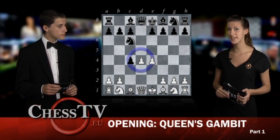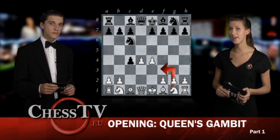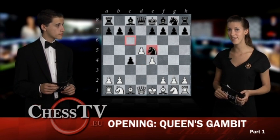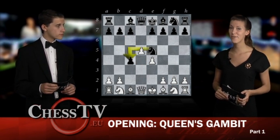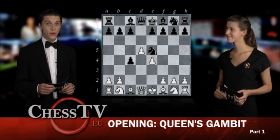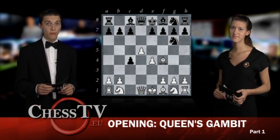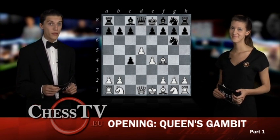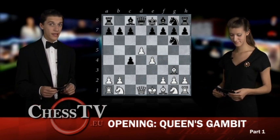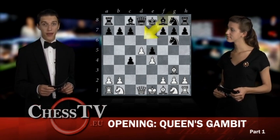White is now forced to protect the D4 pawn, either by playing the stable Nf3 or the aggressive D5. After D5 follows Nse5, protecting the C4 pawn and therefore forcing White to threaten the knight once again. If White does this by playing bishop to F4, Black answers by playing Ng6 in turn, threatening the bishop on F4. The bishop should probably retreat to E3 here, because after bishop to G3, Black can play E5, locking the White bishop away simultaneously as the move releases the Black-squared bishop on F8.